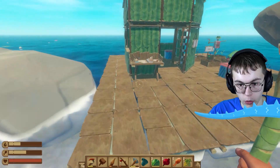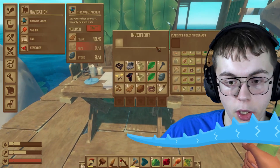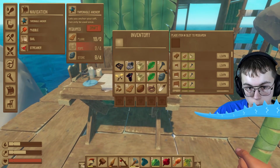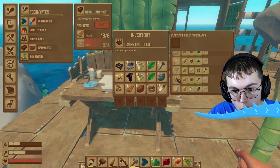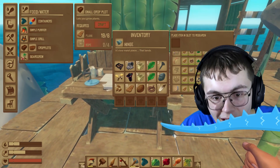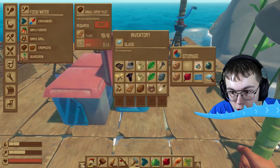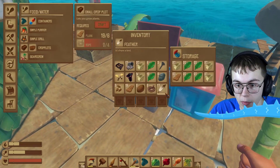I should be able to try and make a tree plot here. Let's see if that's possible. If I just go to the crafting table and scroll up - I think I might've made a tree plot. A large crop plot lets you grow trees. Oh, I need hinges - that's two metal plates to make hinges. I don't have hinges, I only have glass and a metal ore, which will probably be used to make the hinges.